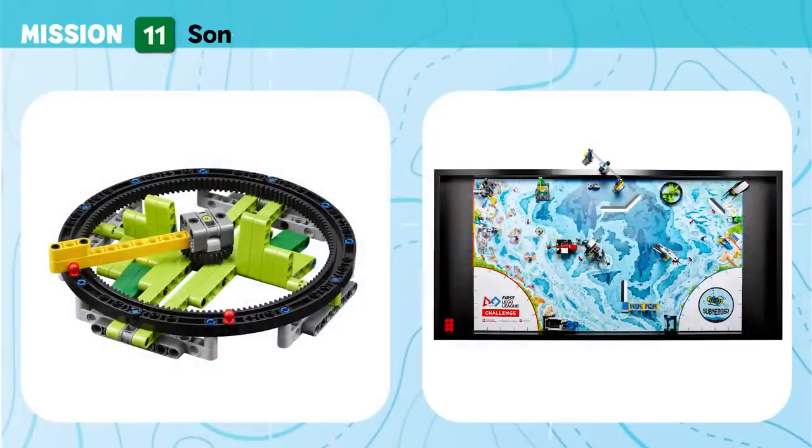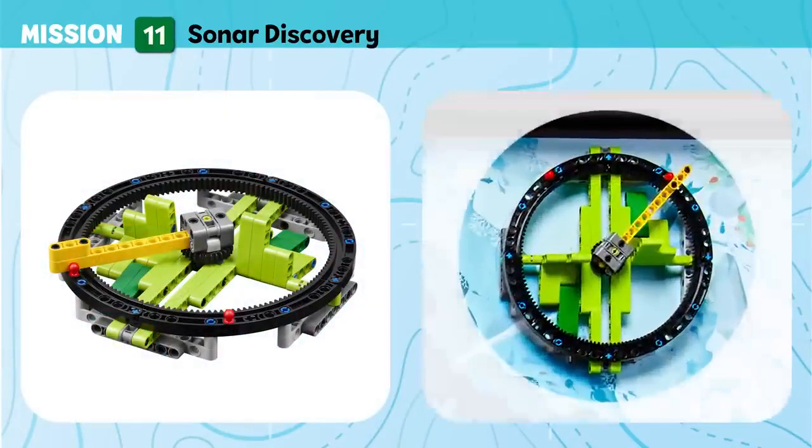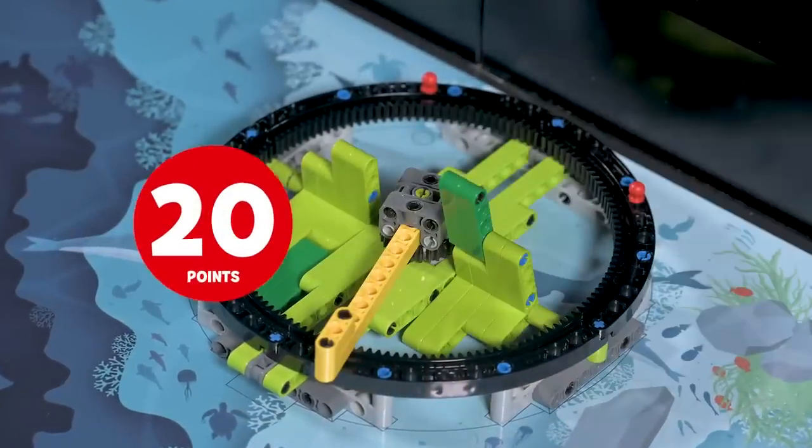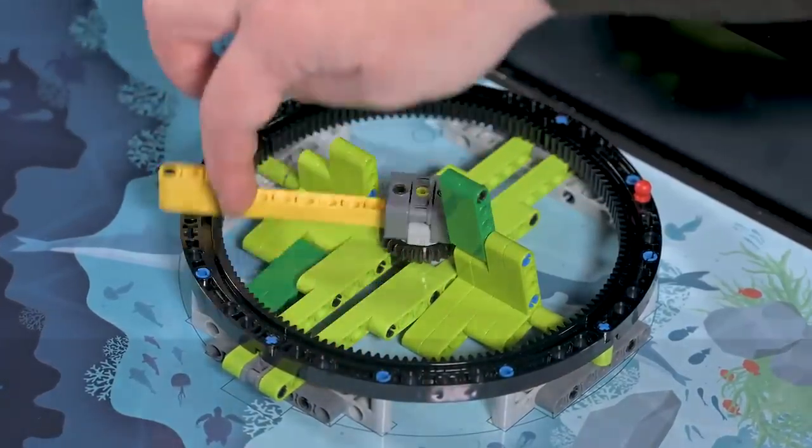Mission 11: Sonar Discovery. Use the ship's sonar technology to scan the surroundings for nearby objects or animals. Score if one whale is revealed. Bonus: score more if both whales are revealed.